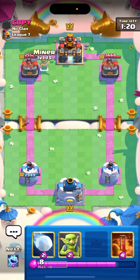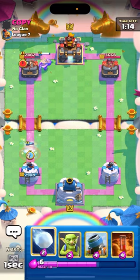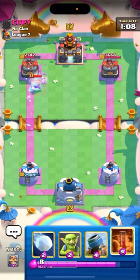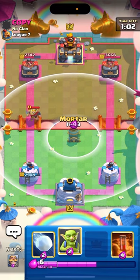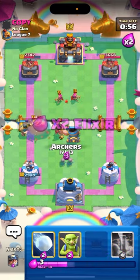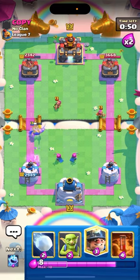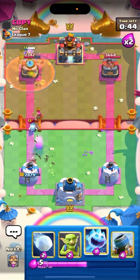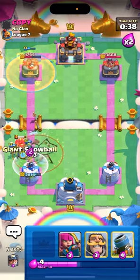Am I going for a Miner in an awkward position? I hope he doesn't catch it — nice, he doesn't catch it. I know he's going to go Hog soon, let's go for a Mortar like this and Knight here. Let's go Archers down low. The Hog's not going to reach our Tower in time. Let's go for a Miner in the back, and a Poison as well being super annoying. We catch Skeletons. We're going to go for Goblins and Snowball on this Hog here.